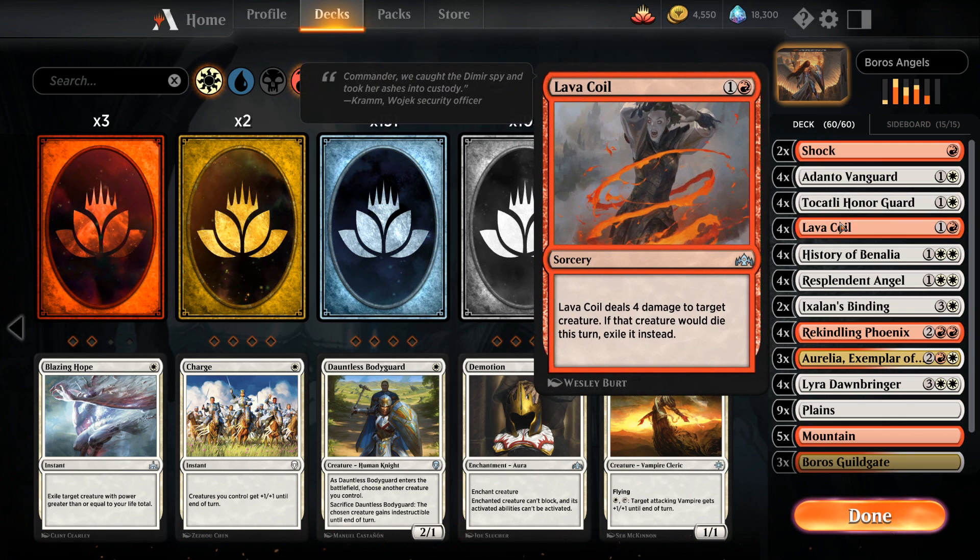Then we have four copies of Lava Coil as a nice removal spell dealing four damage and exiling the creature. This shines against the drake deck with four-toughness creatures, and of course exiling Arclight Phoenix means it doesn't come back from the graveyard. It's also great against opposing Rekindling Phoenix.